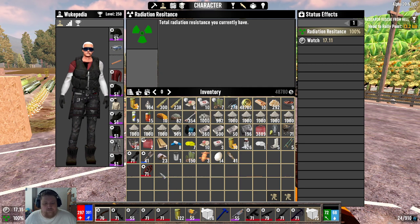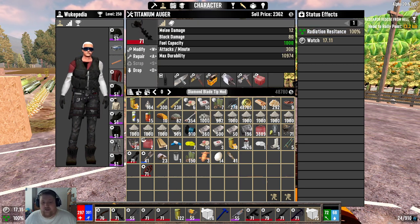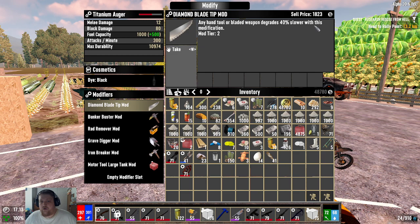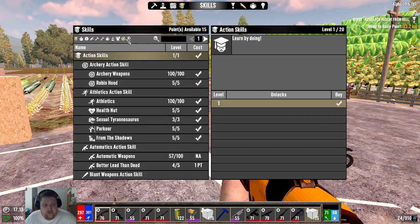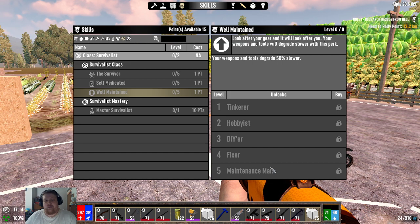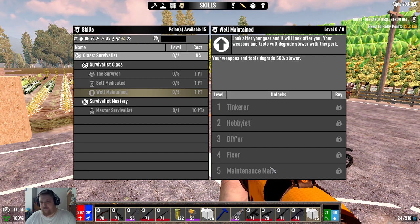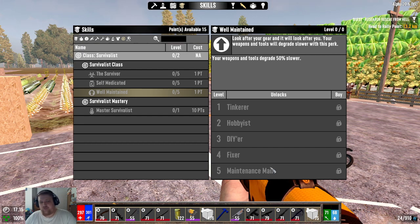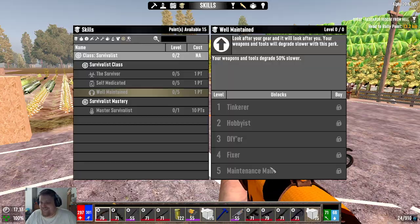One thing to note: structural brace mods and diamond tip mods do a percent degradation reduction — I think structural is about 20-25% and diamond tip is 40%. So that's a 40% slower degradation. If you happen to be a survivalist or have one in your team, the 'Well-Maintained' perk for 50% stacks with that. So your tools actually last 10 times longer if you have a diamond tip and you're well-maintained. I didn't realize the perks stacked — I thought it would be 40% off and then half the remaining 60%, but no, they just add them up. It's way too strong.